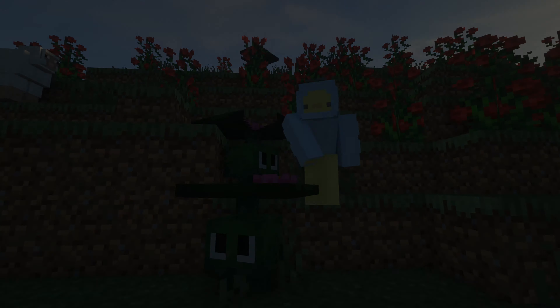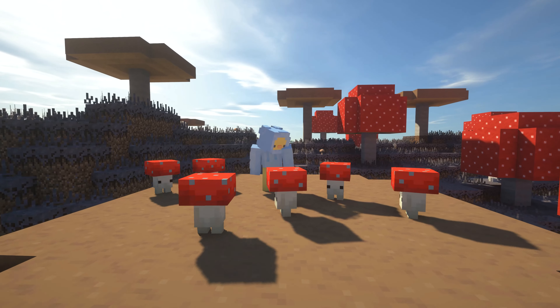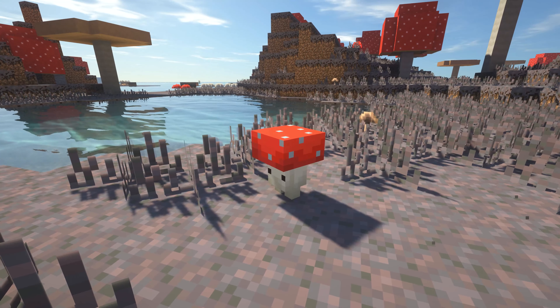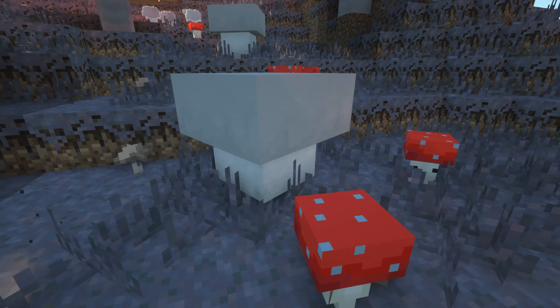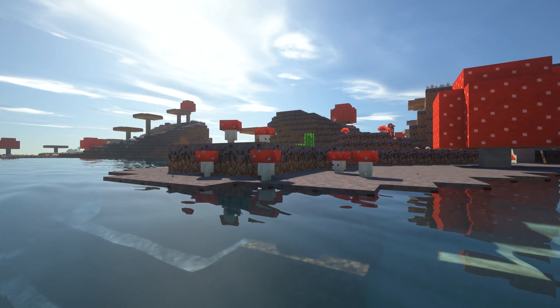Next up we have shroomies. Shroomies are these adorable little mushroom mobs that roam around mushroom biomes and they are the cutest little innocent creatures. The better mushroom mod introduces some larger mushrooms as well as cannibalistic mushrooms, which are quite scary, but shroomies are by far the cutest part of this mod and I would love to see them in vanilla Minecraft.